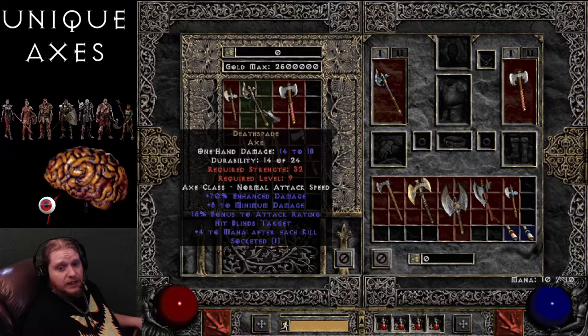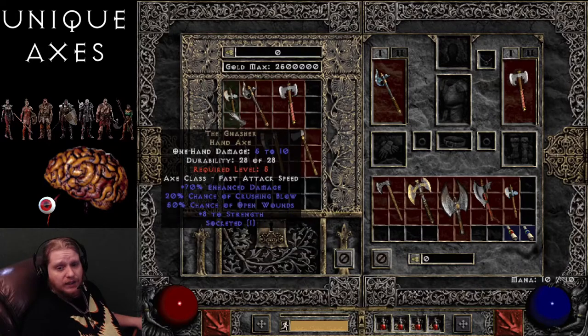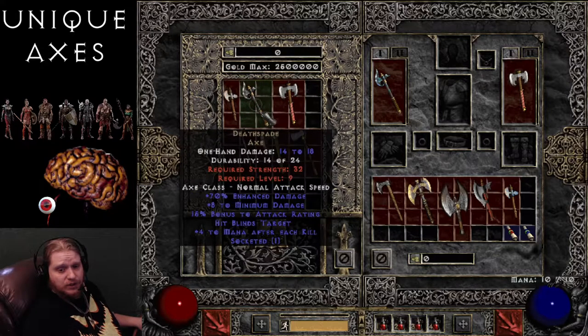Next on the list is the Deathspade Axe. The Deathspade Axe is 14-18 damage with a required level of 9, and that spread there is just beautiful for level 9. 14-18 — you're going to be dealing pretty good damage on every single hit. You're not going to have those really low damage hits. 70% enhanced damage, which does vary by 10%, and 8 to minimum damage, which explains the very good spread. 15% bonus to attack rating, also very helpful for melee classes.